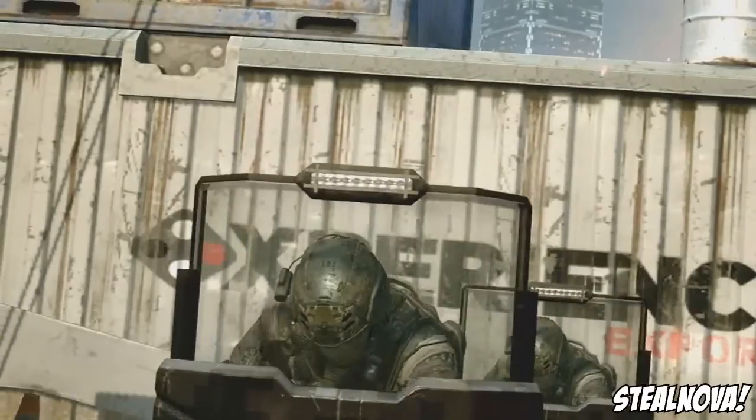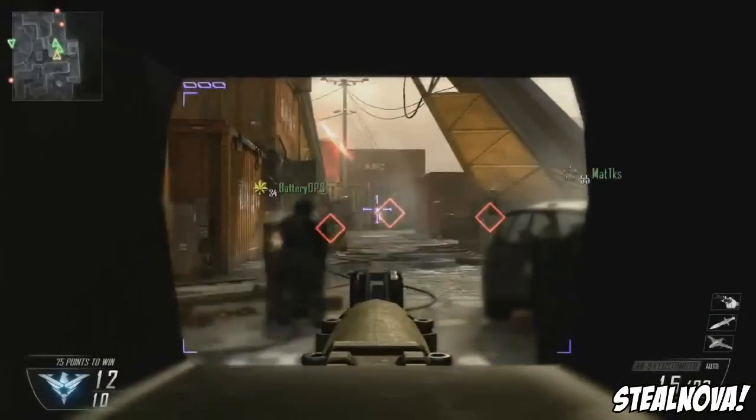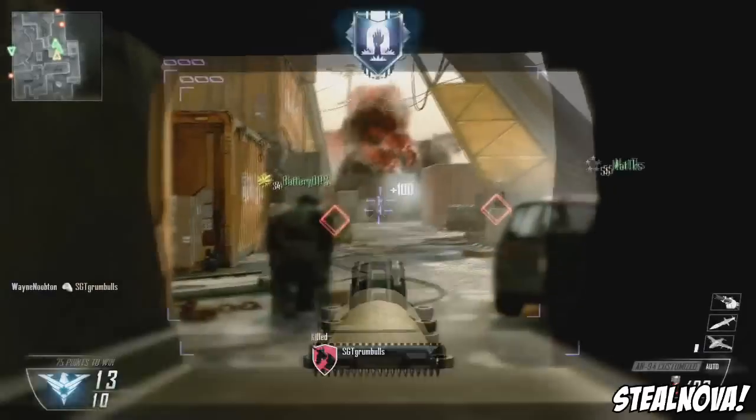Next up are riot shields. That definitely looks like a riot shield, which is really cool — riot shields used by Treyarch are unheard of, so this is exciting. Using riot shields in Black Ops 2 will be fun. It also looks like you can use a gun from behind the riot shield, which I'm not entirely sure how I feel about — it seems a bit overpowered — but I don't know how they're going to balance it yet, so it'll be cool to see how that ends up in multiplayer.